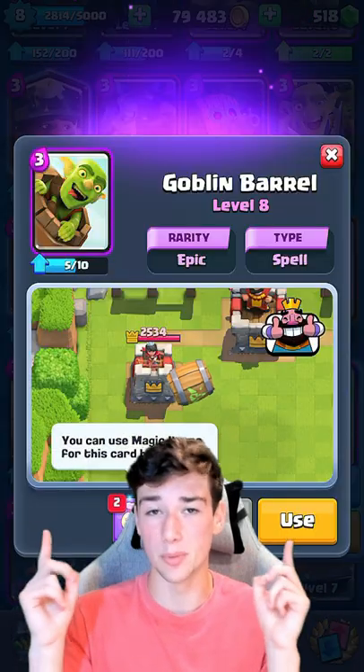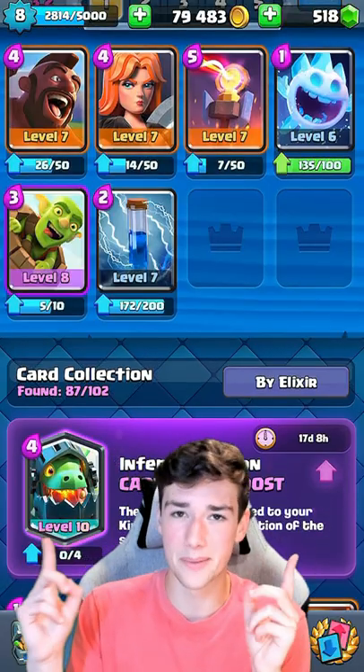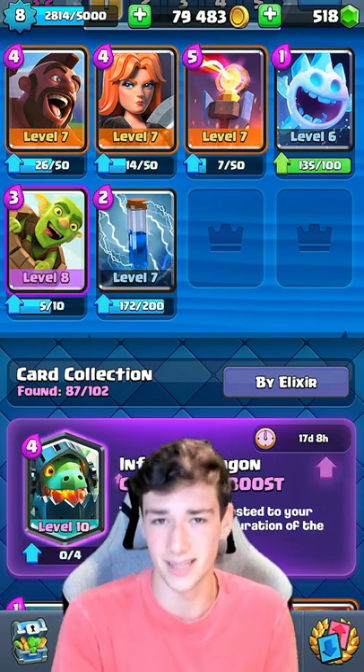The next card we're going to toss in is Goblin Barrel. It's really solid and we're going to be able to get a lot of tower damage with this card. I really like having Zap Spell in this deck because it makes it really easy to take out those Inferno Towers and Skarmies that a lot of opponents use.